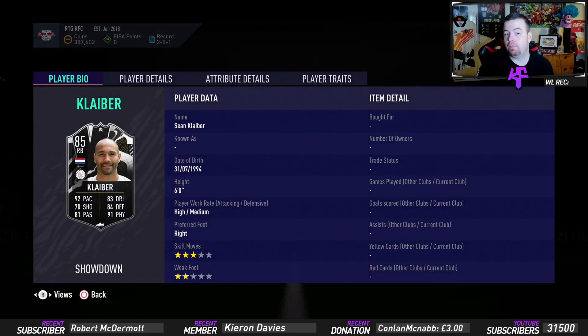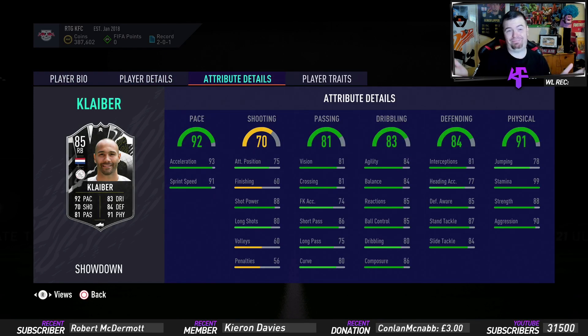It literally is now the best Netherlands right back in the whole game without even being upgraded. Most people are pretty much going to do this — the card looks disgusting. 85 rated right back with 92 pace, 70 shooting, 81 passing, 83 dribbling, 84 defense and 91 physicality. Six foot, high/medium work rates, three-star, two-star.